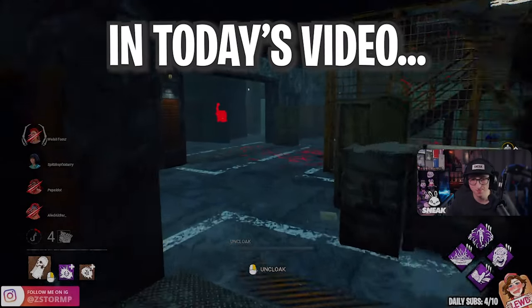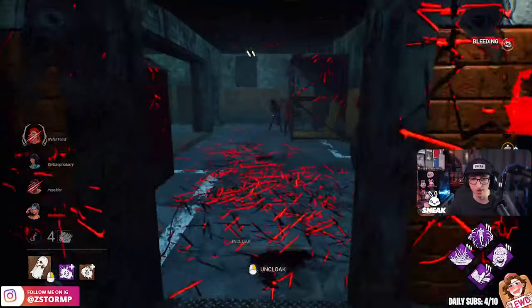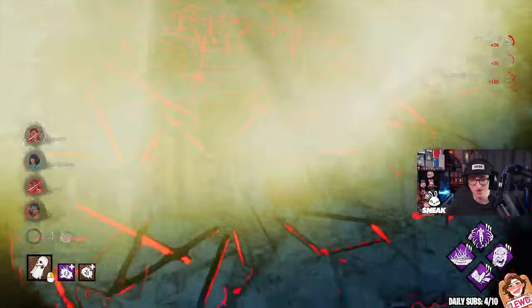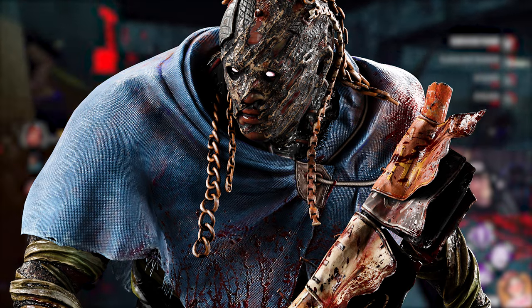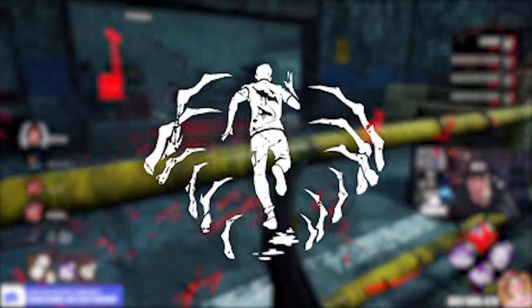What's up everyone, my name is Storm, and in today's video we're going to be matching against these aggressive survivor friends that have a total of 20,000 hours. This is going to be a very interesting match because we're going to be playing the oppressive hit and run chase of Wraith build, with perks Brutal Shreve, Enduring, Spirit of Fury, and Hex Blood Favor.